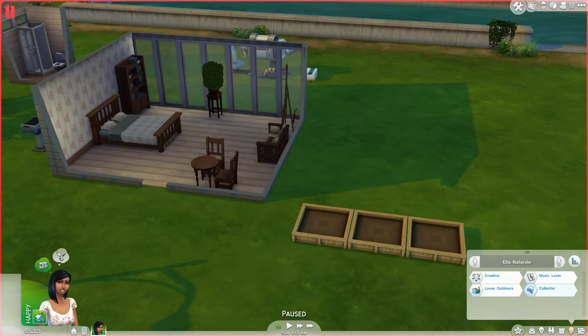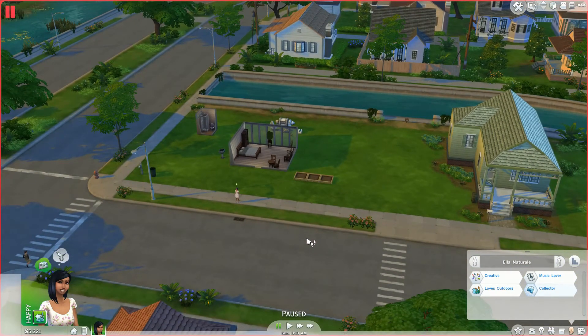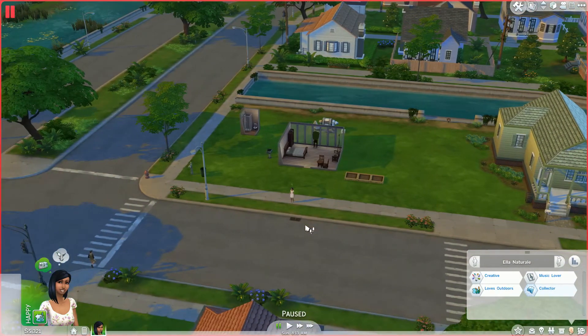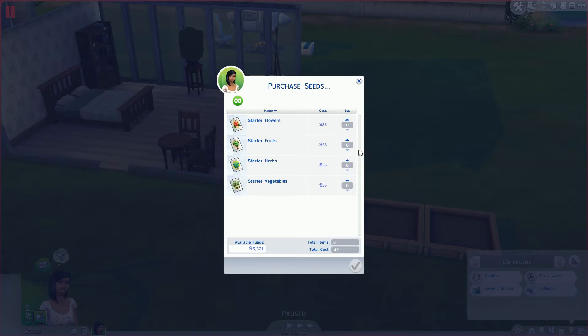I'm unsure about one thing and might need to ask the challenge creator — I'm not sure if she can use electricity on community lots. It doesn't say. For this episode she's just going to stay on her own lot. I'll probably let her go to the park in the daytime since their lights aren't on, but things like the gym and the nightclub I'm going to keep her away from. First things first — I'm going to have her start her garden. I'll purchase some fruits, herbs, veggies, and flowers for the collection.